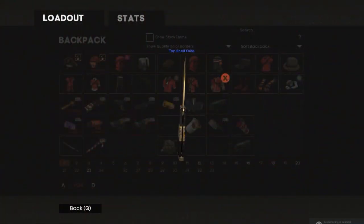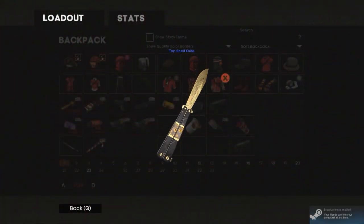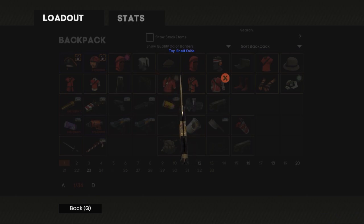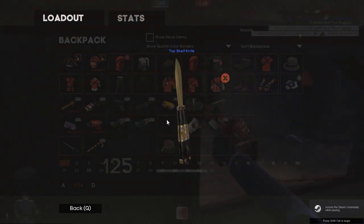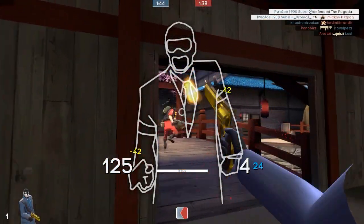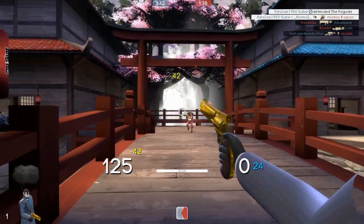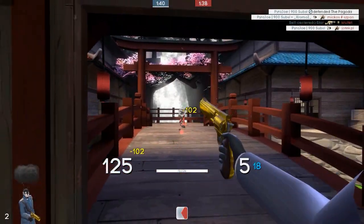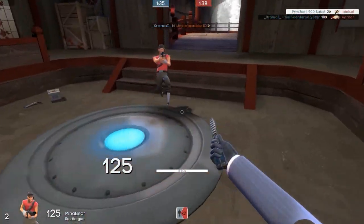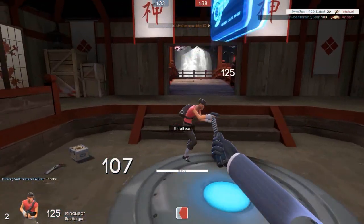Placed at number 3, we have the Top Shelf Knife. I did actually feature Top Shelf in my minigun list as well. It's a really cool skin, especially as you can see in the light — it does shine really well. I really do like the engraved patterns throughout the blade and the handle, and I definitely think it's a really underrated skin. Surprisingly, as expensive as it looks, it does have that really posh, high-class look to it with the gold colour, but it's actually a really cheap skin. A really underrated skin in my opinion, and definitely deserving of a high spot in this list.